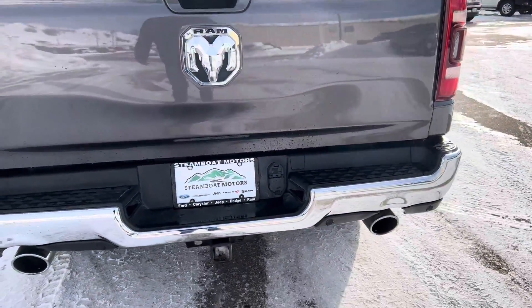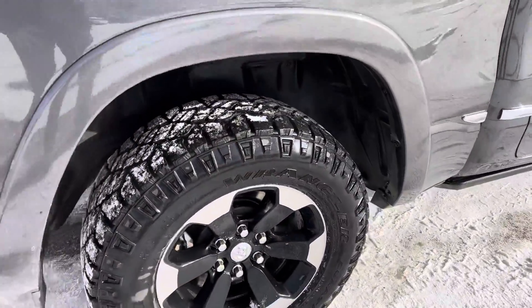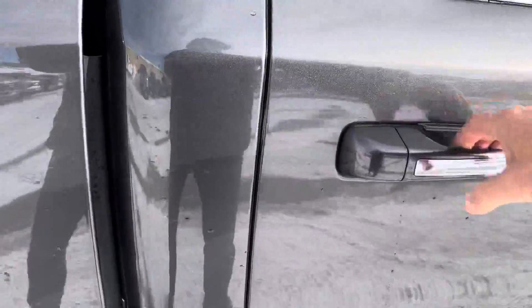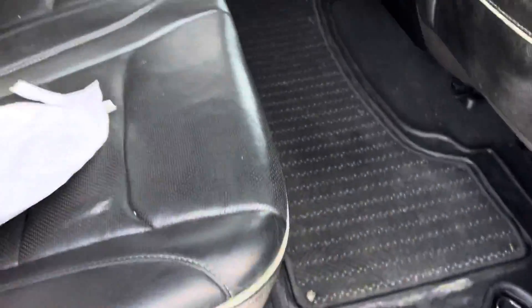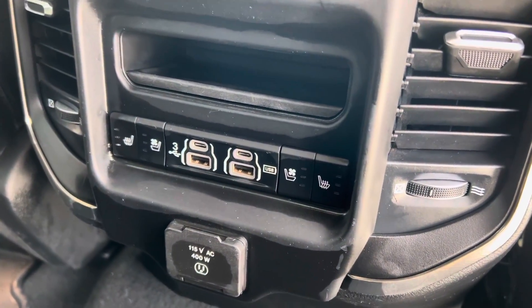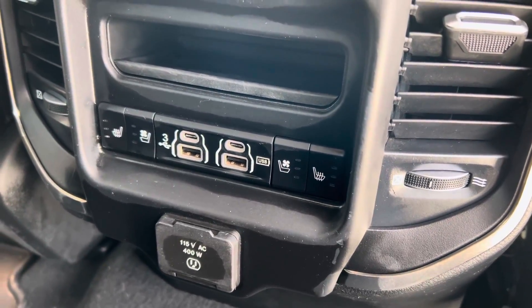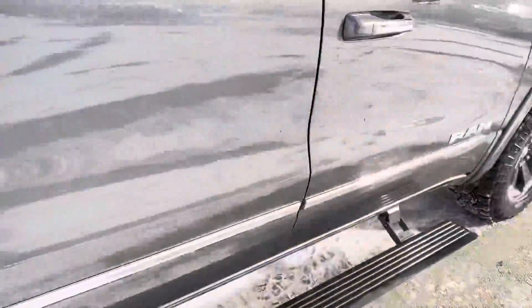Full trailer package, of course. And then a real handsome set of Goodyear Wrangler tires, Ram upgraded Limited wheels, power deployable running boards, and a super nice leather interior. This one is the Limited, so you get some neat amenities such as heated seats in the rear, cooled seats in the rear even, power outlets, USB ports, and the list goes on. Full set of Limited Berber-style floor mats in this one.